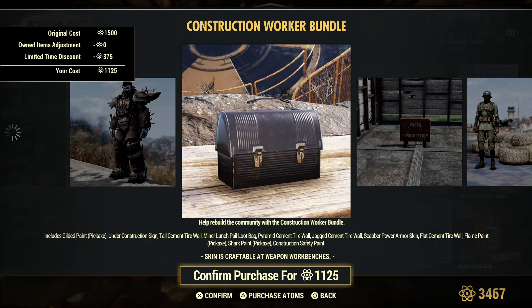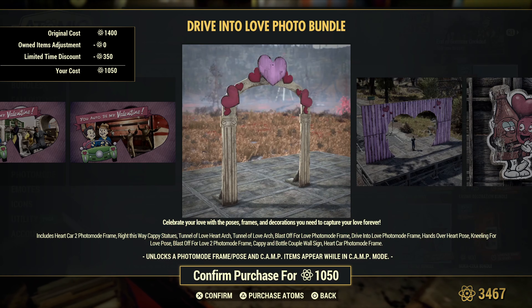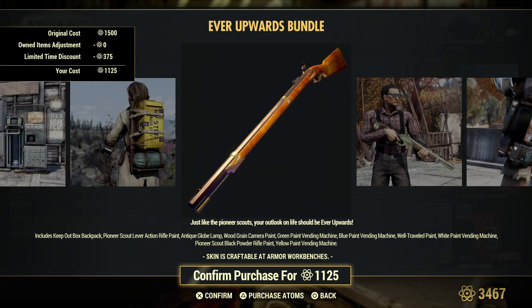Construction Worker bundle. Drive-In Love bundle is probably one of the worst bundles ever. Ever Upwards bundle — vending machines.